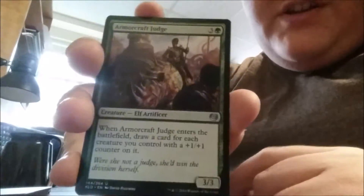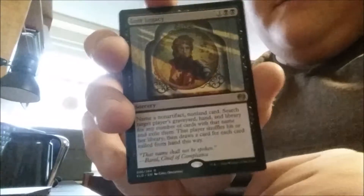Whirler Virtuoso, Armor Craft Judge, Visionary Augmenter, and our rare is Lost Legacy. The art on that card is so sad — poor Chandra.